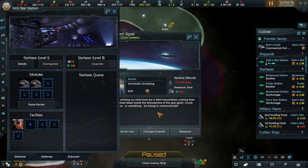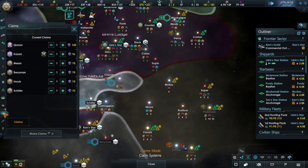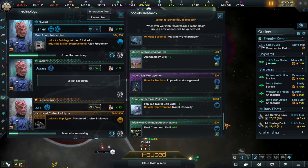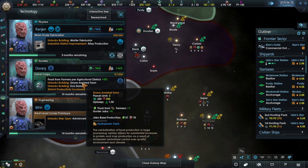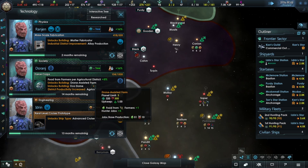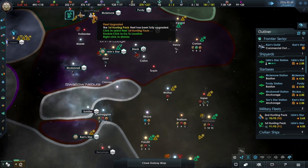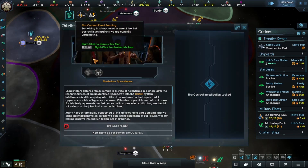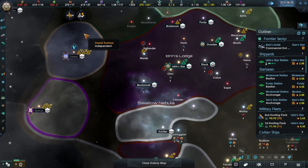These upgrades are coming along well. Picking up a faint transmission coming from somewhere deep inside the atmosphere of this gas giant — could someone or something be trying to communicate? Scientific breakthrough — ship upgrade cost reduced, that's beautiful. Fleet command limit, but we're at our naval capacity, so naval capacity would be better. Actually let's go for the food — that will give us an increase and enable us to upgrade our hydroponics domes to drone assisted farms or eco domes. Ships have been made superior. We've gained the stubborn trait — leadership experience gained minus 25. Oh, that sucks.